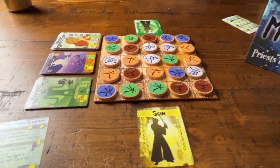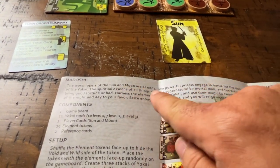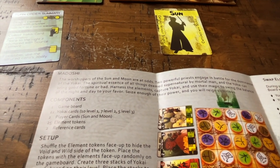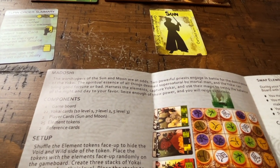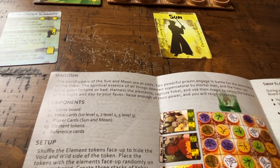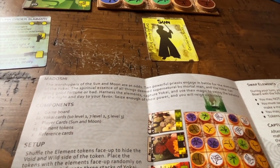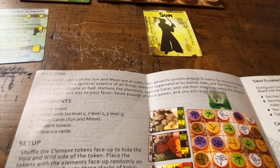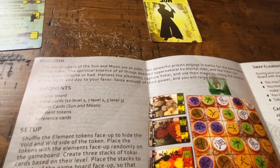So basically, here's how this is played. The worshipers of the Sun and Moon are at odds. Two powerful priests engage in battle for the dominance of the Yokai — the spiritual essence of all things deemed supernatural by mortal man. The Yokai can bring good fortune or bad. Harness the elements, capture Yokai, and use their magic to swing the balance of night and day to your favor. Seize enough of their power and you will reign victorious.